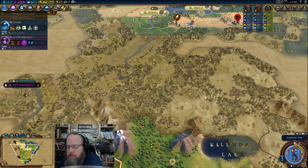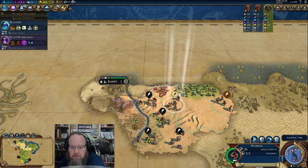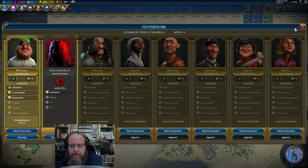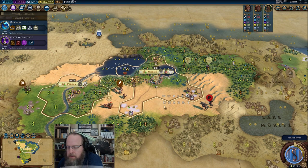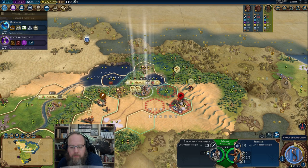What does vampy boy do? The vampire has equivalent strength to the strongest unit you have. He cannot die — if he gets quote-unquote killed, he goes down to one health and goes back to your closest city or castle where he can heal back up. He's just another military unit — we'll see how it works out.